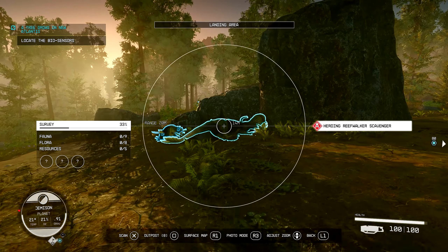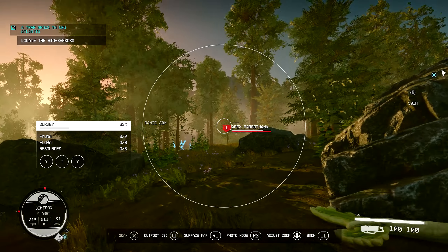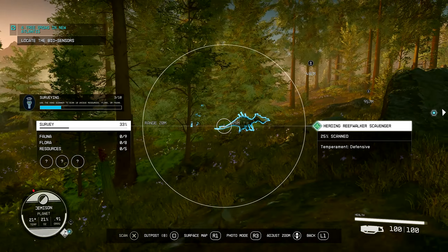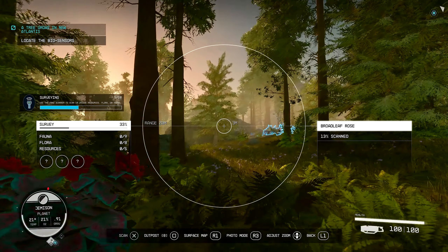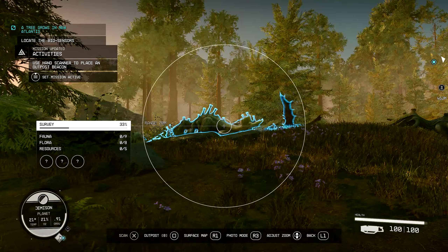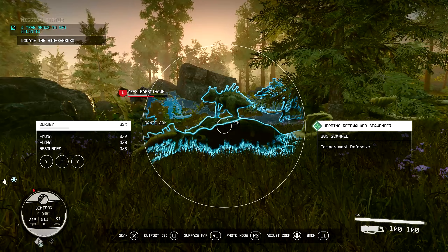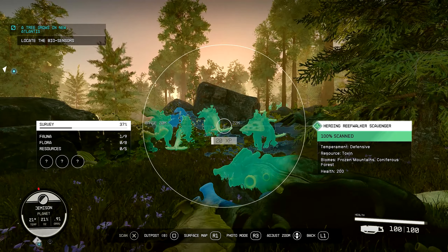A herding reef walker scavenger - dead. We can scan those too. See if we can just get closer to this guy. There's actually a bunch of stuff around here. There's one, but it's alive - defensive temperament. There's a little fight going on over here. The apex predator hunting, but they look like they're fighting back. That's cool that they have a little ecosystem going on. There's a lot of dead ones though - this gives you a chance to scan all of them. 100% - that's our first animal done.